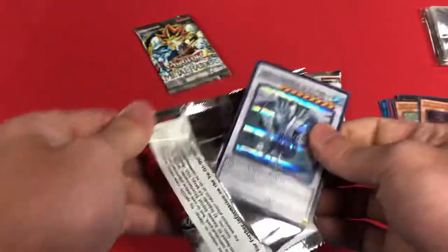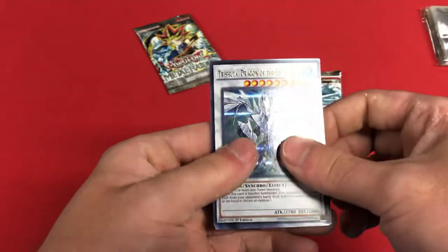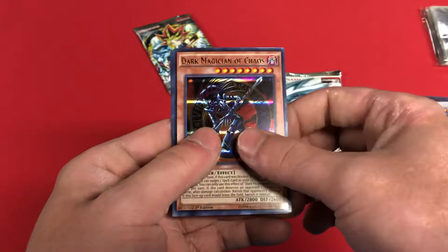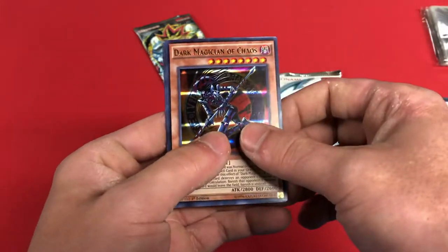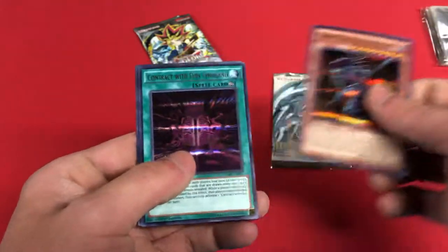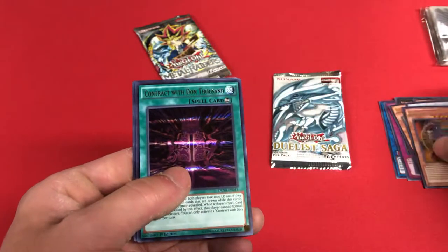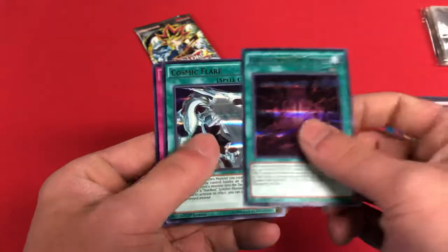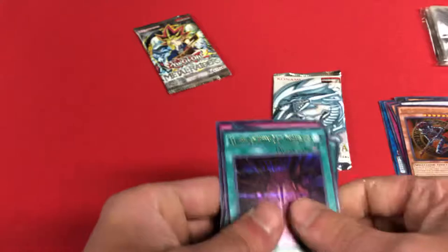Oh, is that what I think it is? Yes — Trishula, Dragon of the Ice Barrier! Awesome card. Dark Magician of Chaos — I love the whole chaos cards, you know, Black Luster Soldier Envoy of the Beginning, Dark Magician of Chaos, awesome cards. Contract with Don Thousand, Cosmic Flare, and Power Wall.